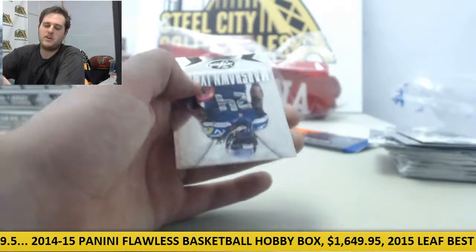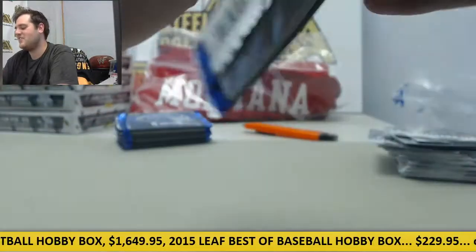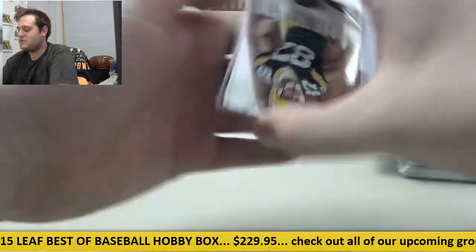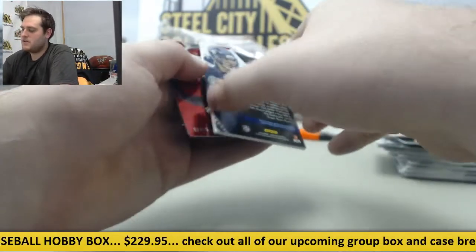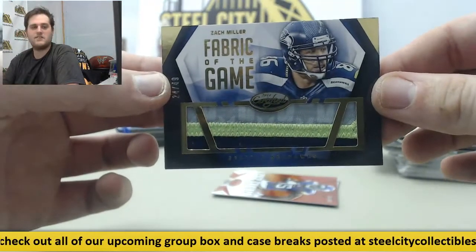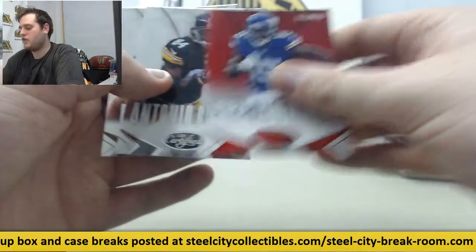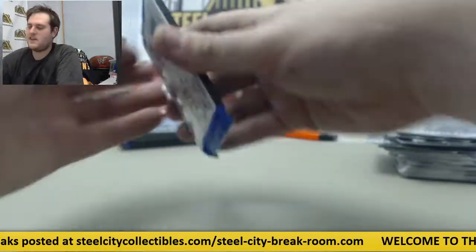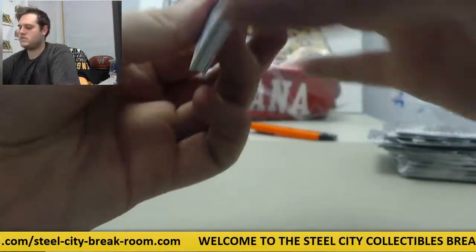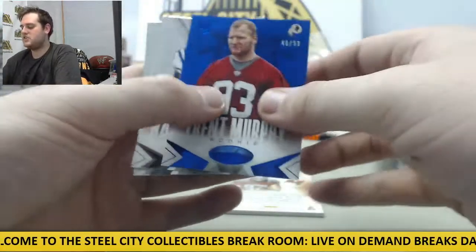CJ Mosley retro rookie. Ravens seemed to be getting all the people I wanted to see. Ozzie Smith — he's always snaking us. Although I wanted Arthur Brown and he turned out terrible, so that shows what I know. Zach Miller — nice patch right here, Fabric of the Game out of 49, Zach Miller for the Seattle Seahawks. Out of 249 Jennings, AB, Matt Schaub. Nice Zach Miller patch right there. Out of 99, Trent Murphy. Knicks, Reggie Bush.